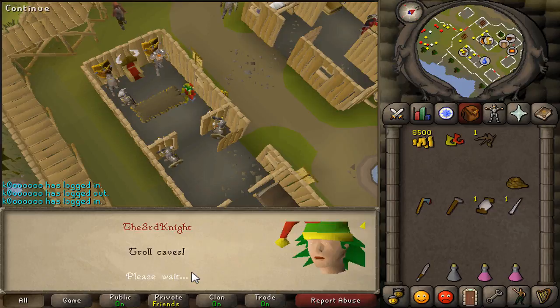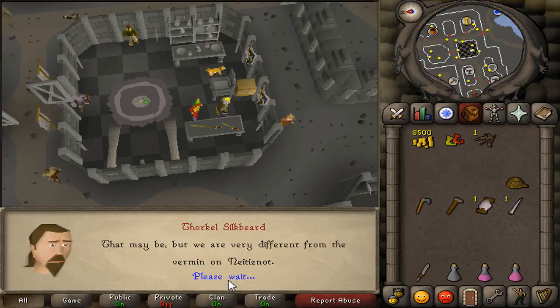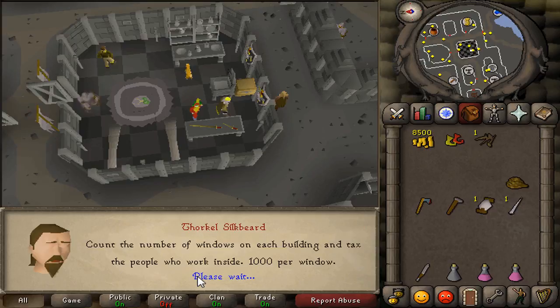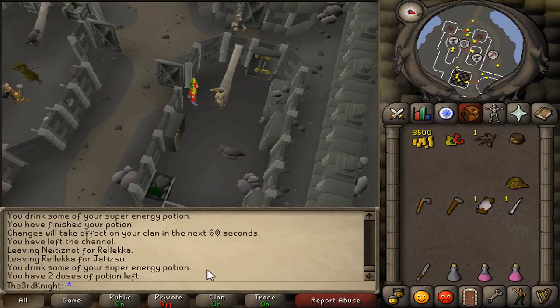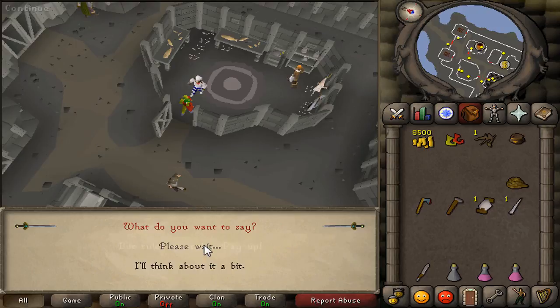They want to assault the troll caves. Mornis will ask you to find out if the king has heard of his plans, so sail back to Rellekka and then to Jatizso to talk to the king. After talking to the king, you'll learn that you need to collect taxes from people in the city — specifically for each window that the shopkeepers have, so each window is worth 1k. Start off by visiting the shopkeeper for the armourer's hut and collect 8k coins, then the weaponsmith hut and collect 6k coins, then the eating hall and collect 5k coins, and finally the food shop and collect 5k coins again. You'll end up with a total of 24k coins, then talk to the king again.